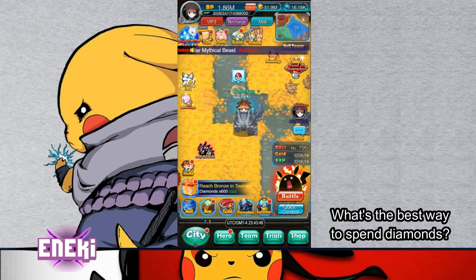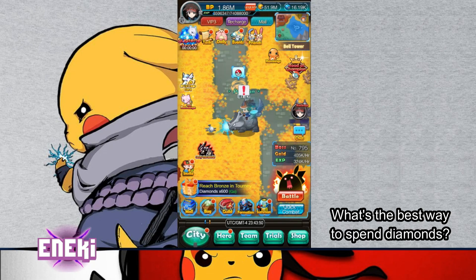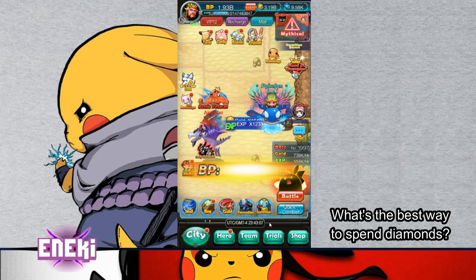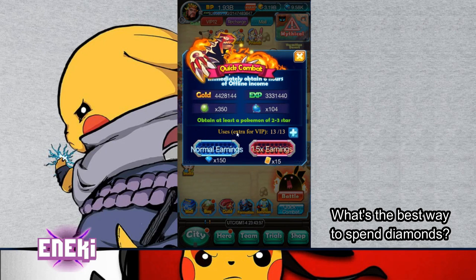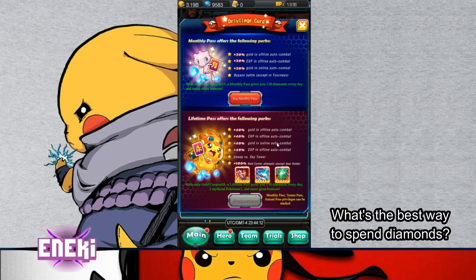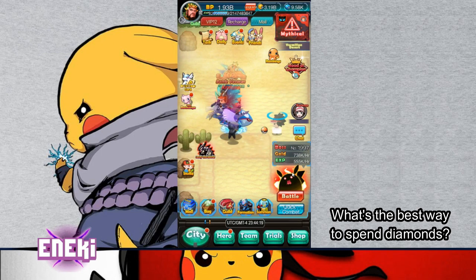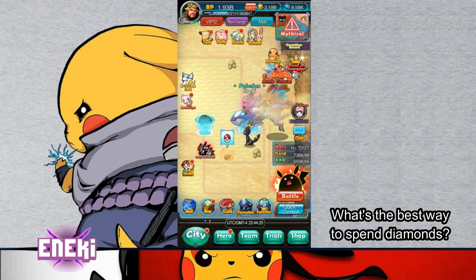What's the best way to spend Diamonds? First, you should be using them on Quick Combat like I mentioned — getting that EXP and the fruits so that you can help level your Pokémon as well, plus it gives you gold. And if you have the Privilege cards, the Monthly Pass and all that, that will also contribute to what you're getting.